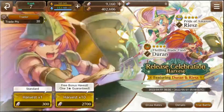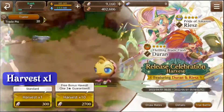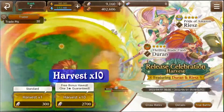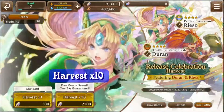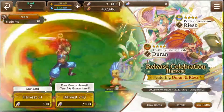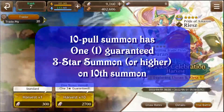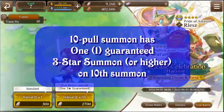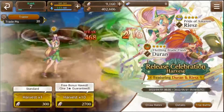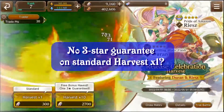To actually harvest or summon, you can either click harvest times one, which will spend 300 spirit crystals to summon one ally or memory gem, or you can do harvest times ten, which will spend — at least on this banner — 2700 spirit crystals to summon 10 times. This banner has a slight discount. Doing the 10-times summon also has one guaranteed 3-star summon or higher on the 10th pull, a guarantee that does not seem to exist when you do single pulls.